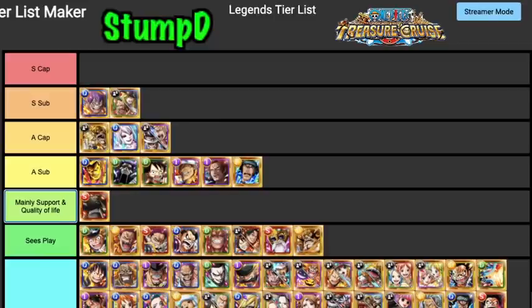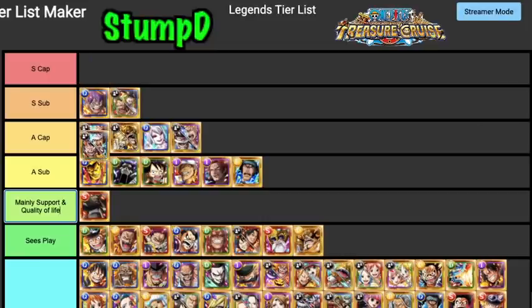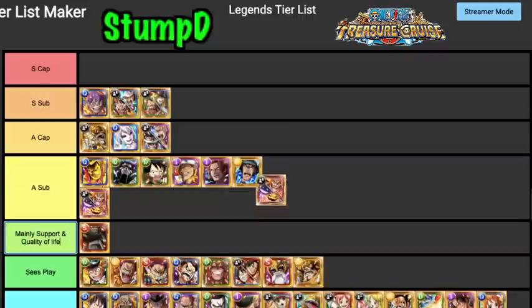The V2 Slashers are borderline useless — they can see play but no one's really running them. Laffy is definitely an S Tier Sub, and you could argue he's maybe an S Tier Captain. There are just characters that do what Laffy does better. When I run Laffy I'm normally running him as a sub purely because of that 2.5 times orb boost. S Tier Sub is his perfect place — that's where I mainly use Laffy.